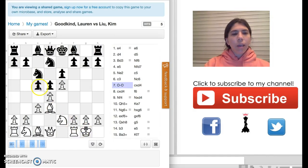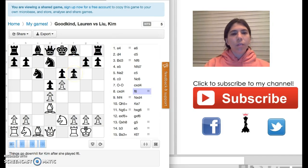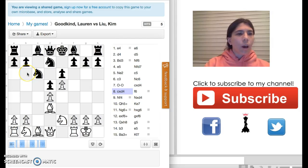Kim decided to just take the pawn, and I simply take the pawn back — C takes D4. Then my opponent makes a big mistake: she moves the pawn to F6. I think she should have moved the queen to B6 to put more pressure on this pawn.